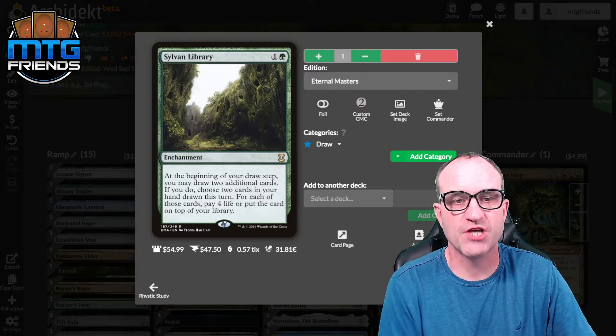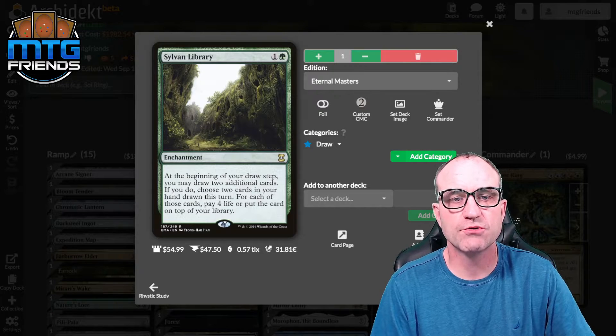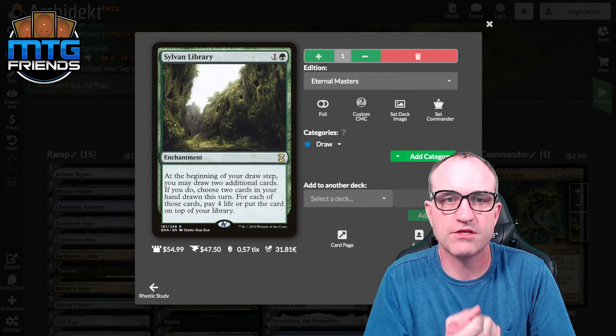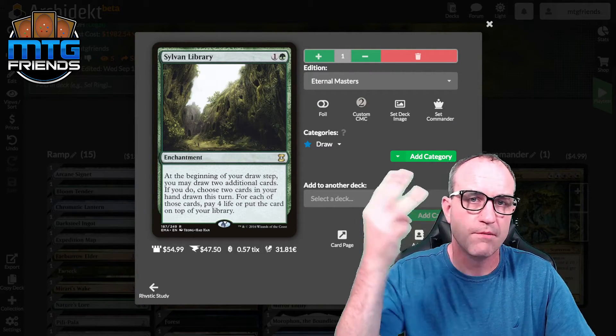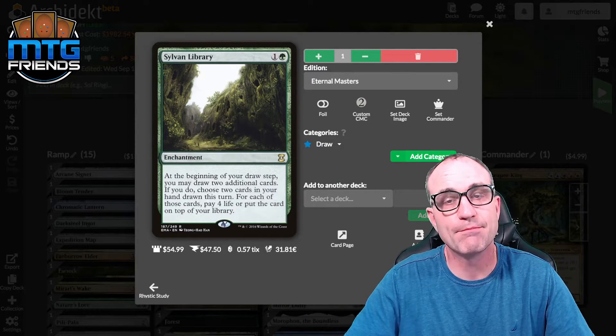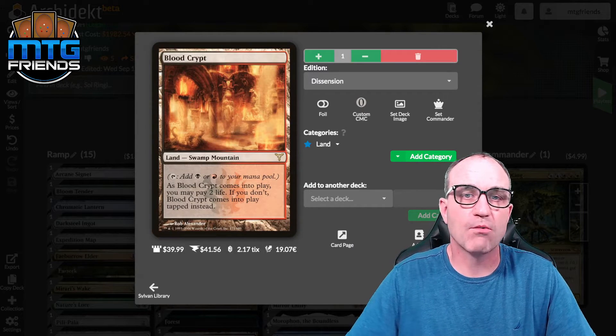Sylvan Library — the jankiest awesome draw card in green. At the beginning of your draw step you may draw two additional cards; if you do, choose two cards in your hand drawn this turn and pay four life for each one you keep. Essentially draw three cards and pay eight life to keep all three. It's in a lot of our builds — put it in if you've got it.